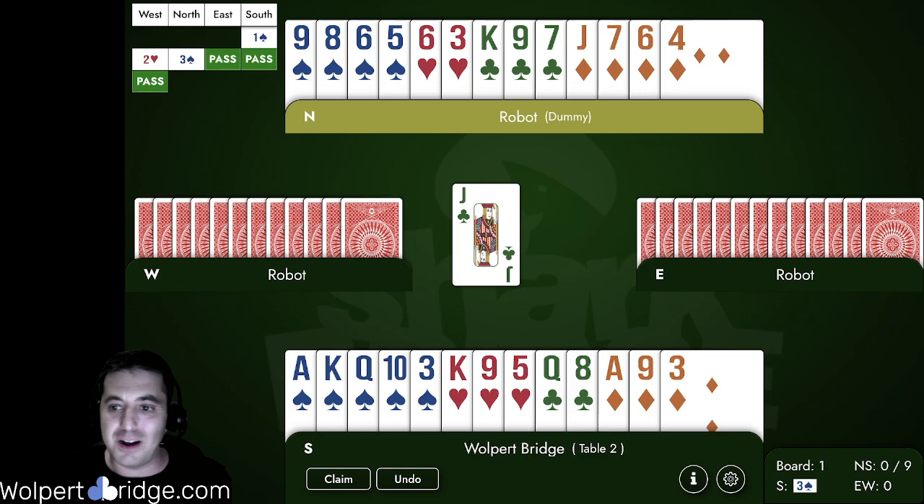So let's test it out. On this first hand, we start by opening a spade. Our left-hand opponent overcalls two hearts, and our partner with a four-point hand jumped to three spades, which showed a weak hand — less than seven points, something like zero to six. We have a pretty strong hand in south with 18 high card points. But we know partner doesn't have much more than six points, so we don't really have the strength for game. And on top of that, the king of hearts looks like an absolutely terrible card with the heart bidder sitting over us. So it was good discipline to pass here.